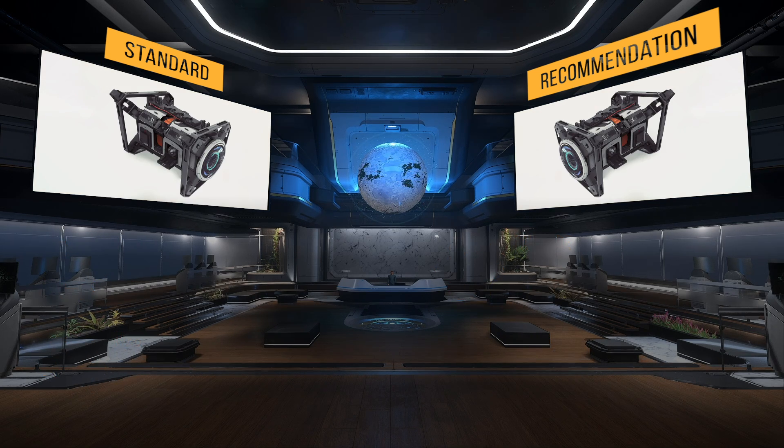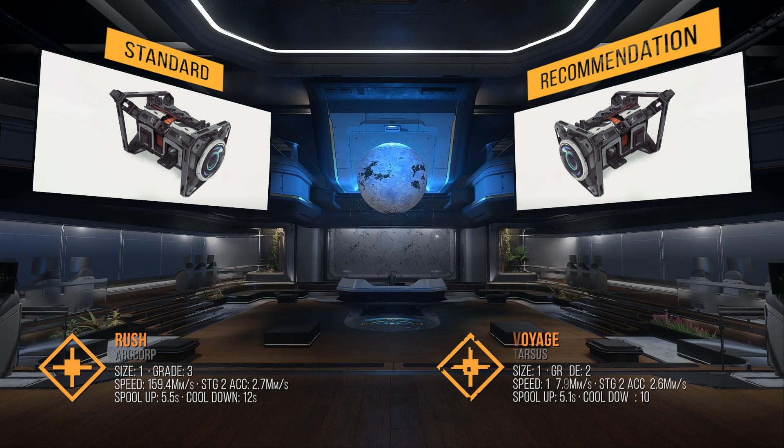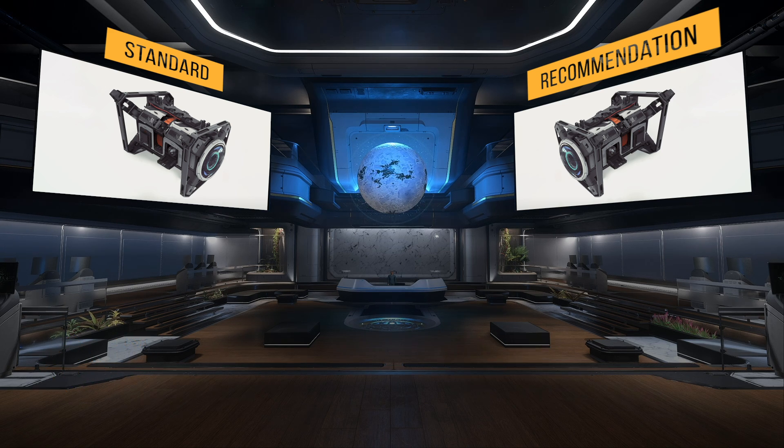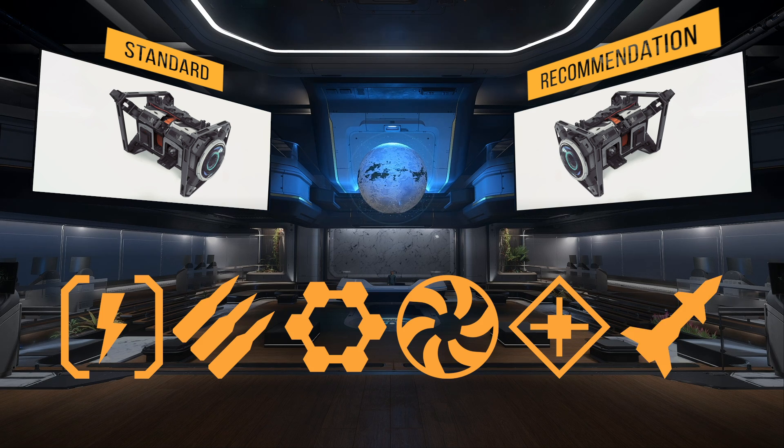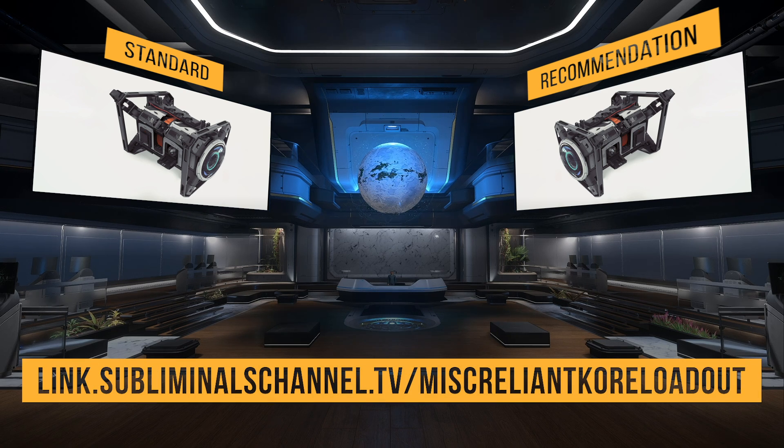Lastly, the QT drive it comes with is the size 1 grade 3 Rush. This drive isn't capable of going from Port Olisar to Microtech, so I would swap it out for the Voyage. It's size 1, grade 2, has a 158 megameter per second quantum speed, a 5.1-second spool up, and a 10-second cool down. With the Core's quantum fuel capacity, it can make the trip from Port Olisar to Microtech without stopping to refuel. If you don't have around 160,000 Alpha UEC to spend on all this at once, I would buy them in the following order. Check out my link to my Urquedoc Games loadout in the description for prices and locations on where to find these items in the verse.